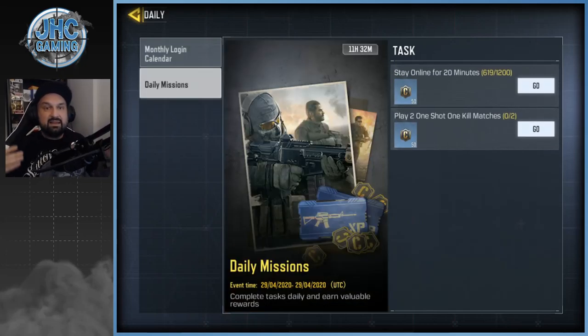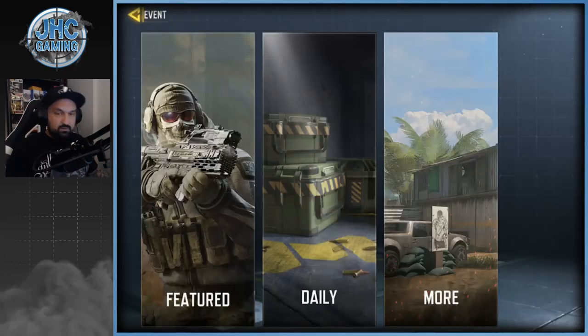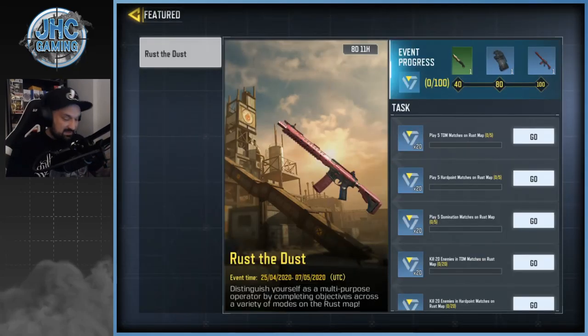We've got daily missions again — usually they're on the season pass, but now we'll have daily stuff: log in, stay online for 20 minutes, and get one-shot-one-kill games. They've confirmed big changes to the battle pass — no more tasks, just XP. You'll gain progression by playing the game and at the end of your games you'll see XP going towards your battle pass.